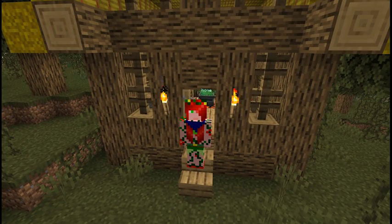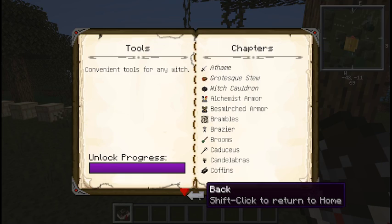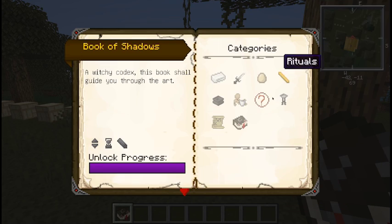Today we are going to be covering Bewitchment. I'm going to get as much out of this mod as I possibly can. We are covering tools today — every single tool — and that is under Tool Chapter, Book of Shadows.